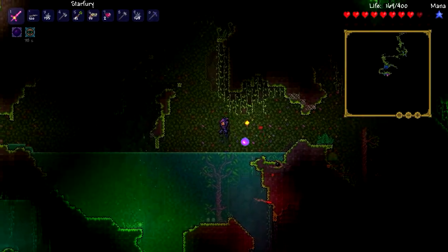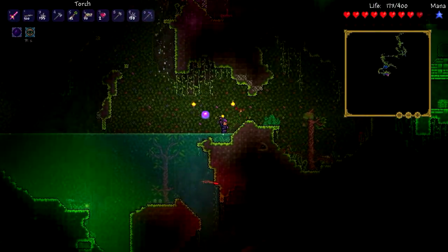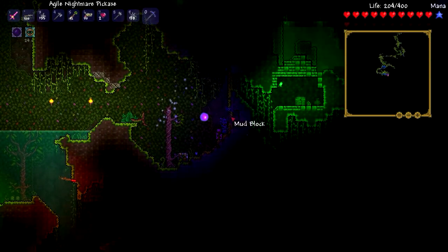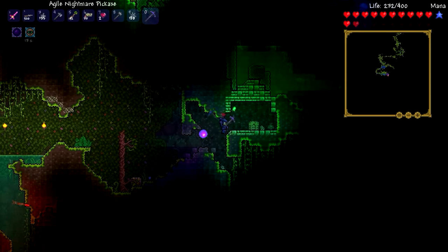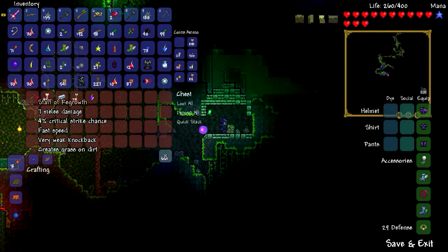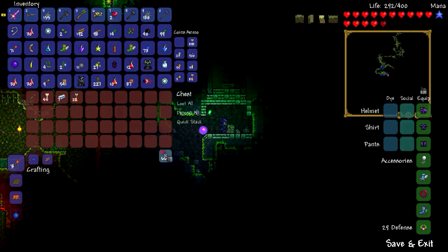There's a chest over there. Staff of Regrowth — creates grass on dirt. We'll take this Gravitation Potion for sure, and we'll take the Jester's Arrows. Oh, we got a Mana Flower at some point too.